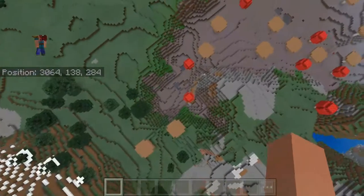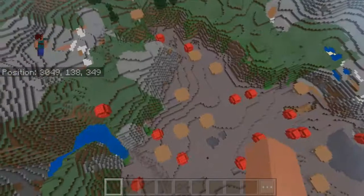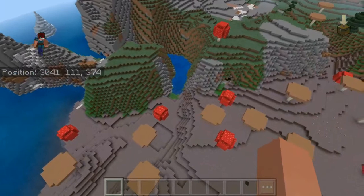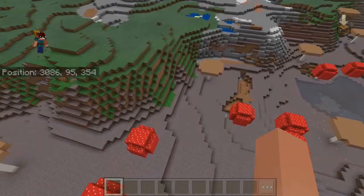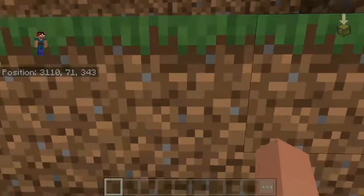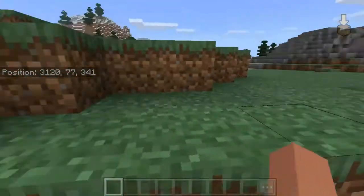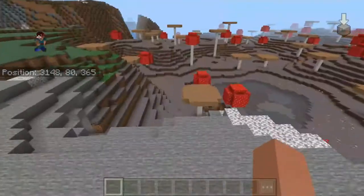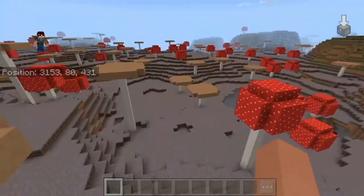This mycelium island is actually a mycelium peninsula. What do you know? It's in the thumbnail, but I would like to show you guys anyways. Look at this — how often do you see this? I certainly have not seen any seed like this that has a mycelium that goes instead to an ocean, to extreme hills, mountains. This is not how the generation is supposed to work, but it does anyways, so I guess that broke the seed.